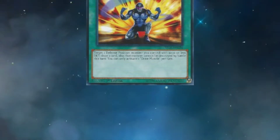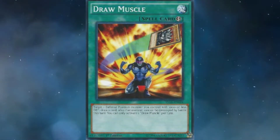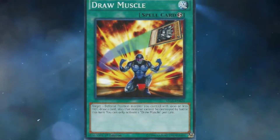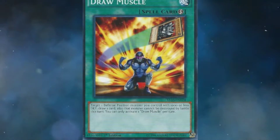Draw Muscle reads: target one defense position monster you control with 1000 or less defense — draw one card. Also, that monster cannot be destroyed by battle this turn. You can only activate one Draw Muscle per turn. Now this card is fantastic, especially for some combo-heavy eccentric decks going forward.